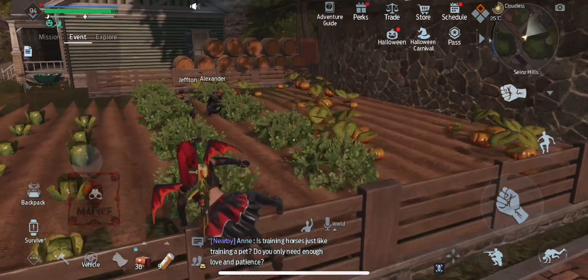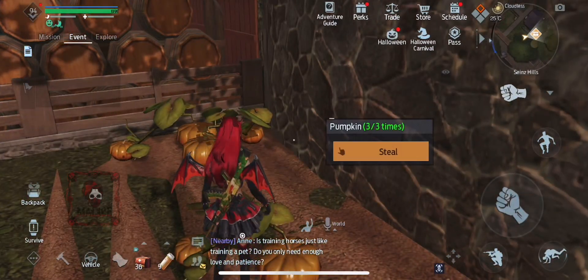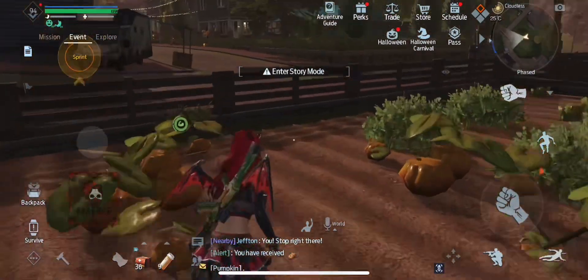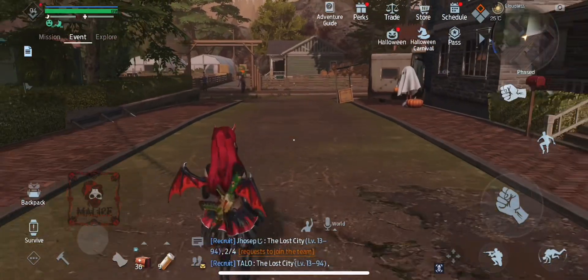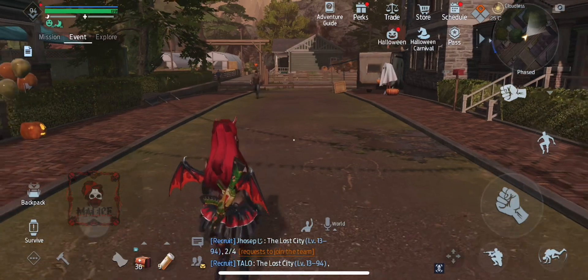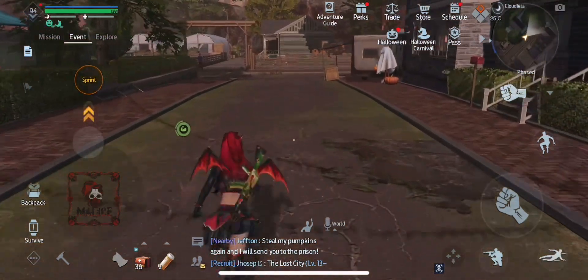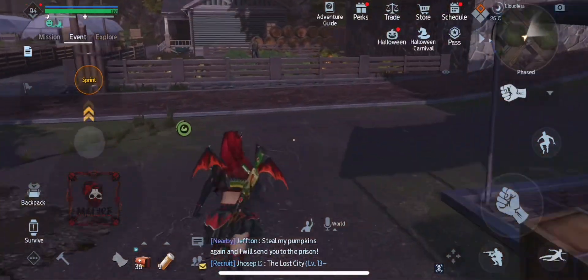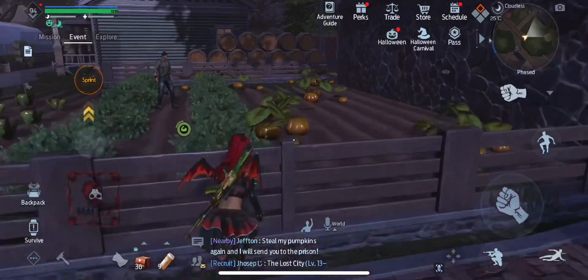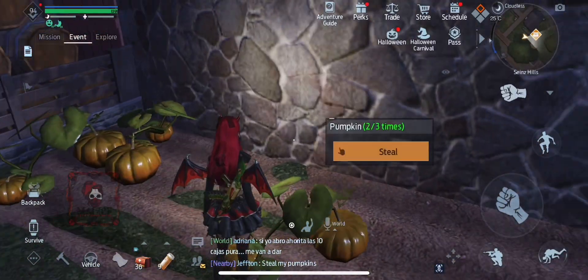But if you don't have any and you don't want to run around looking for them, you can go to Ravens in the back on the map. There's a little pumpkin area where you can steal three pumpkins from the farmer there. Just run away when he chases you because he has too much life — if you wait a few seconds he'll run back and then you can run back and keep getting the pumpkins until you run out of chances.